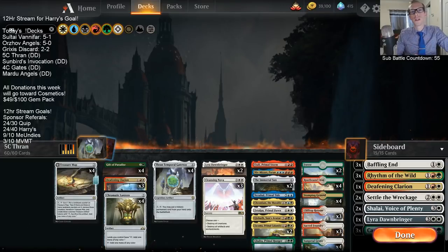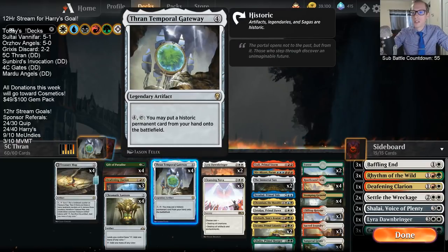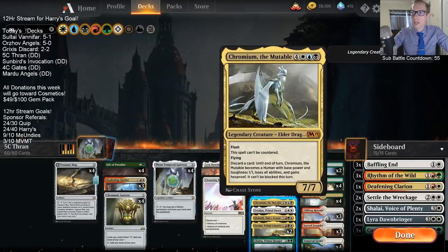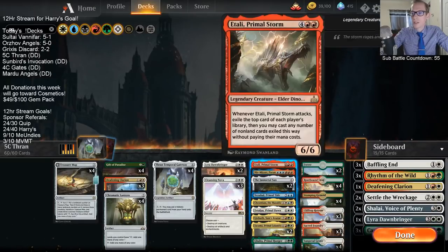Welcome everybody here in Twitch chat and also on YouTube if you're watching this video later. This is a donation deck for a five-color Thran Temporal Gateway deck. We just built this deck together here on stream. It's admittedly janky, but it should be pretty fun. We are going to be trying to get Thran Temporal Gateway in play, then spend four mana, tap it, and put any historic permanent from our hand onto the battlefield at instant speed. We have plenty of nice permanents to put onto the battlefield with our Thran Temporal Gateway.